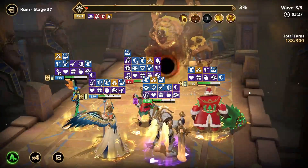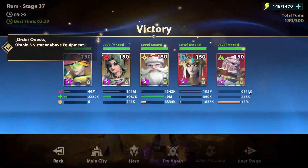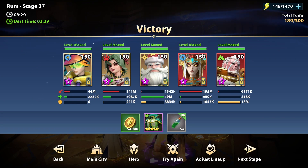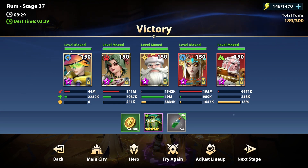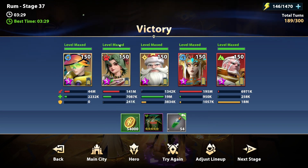Now Jingle Bell deals an insane amount of damage. And that should be it. When we compare damage, we need to build only 50 million more than Jingle Bell — that's nice damage for a direct damage hero.